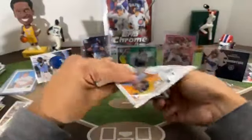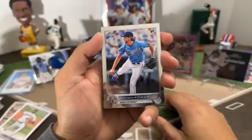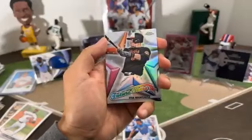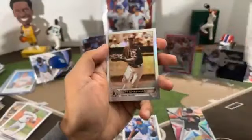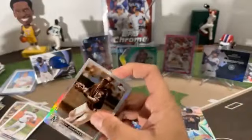Last pack of the Chrome Blaster: Jackson Kowar rookie Royals, Tyler Glasnow, future stars of Ryan Mountcastle for the Orioles, Brandon Lau, and a sepia refractor of Matt Chapman for the Athletics.